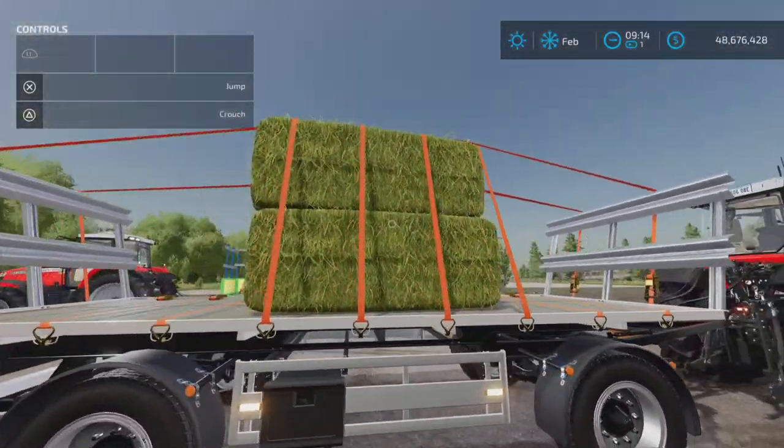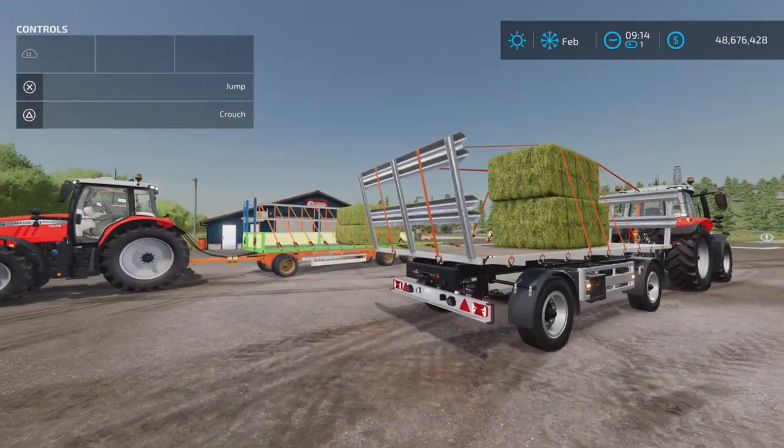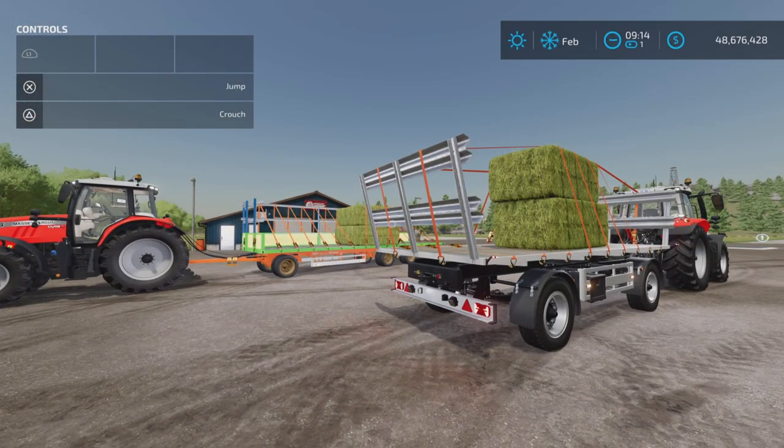It is not auto-load. It is just a manual bale trailer with straps, as you can see here. And that's the Bale Trailer Pack by IRR Sin Rainier on Farming Simulator 22. Thank you all for watching, and remember — it's only a game. So till next time, bye for now.